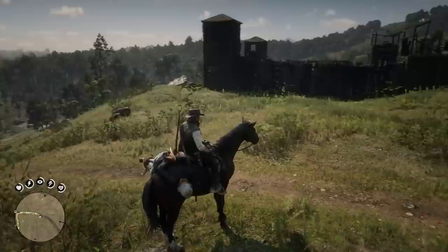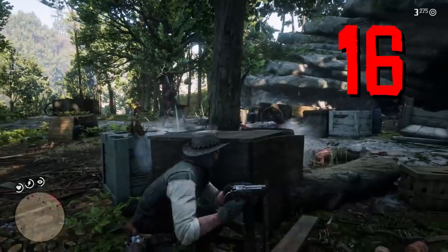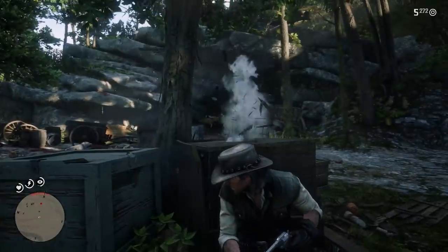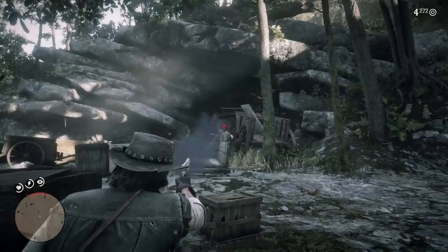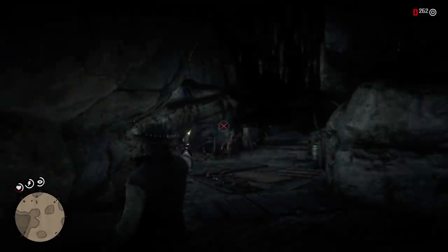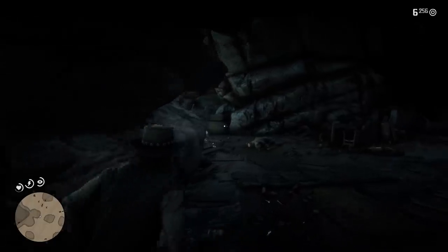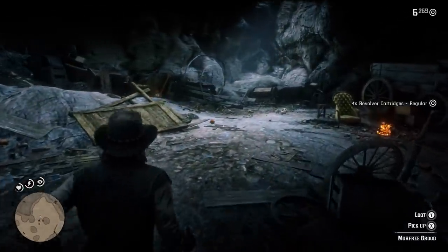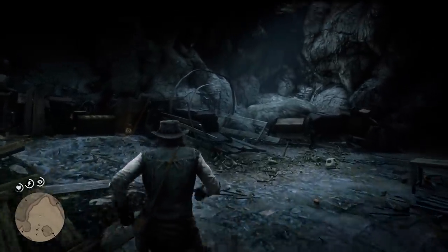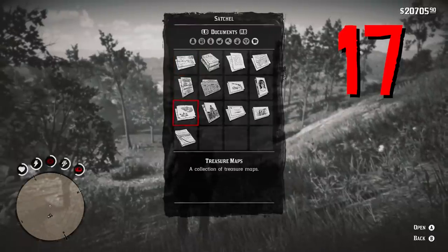In one of many instances, Rockstar is bringing content from Red Dead Online back into the story mode. We're getting two gang hideouts for the Del Lobos gang. The first is Gaptooth Breach, located in the upper part of New Austin in the western region of the map, and then Solomon's Folly, in a similar area a little bit southeast of that, once again in New Austin.